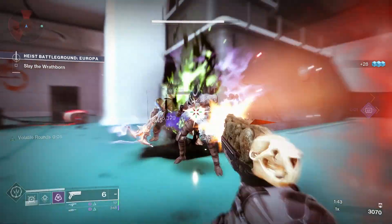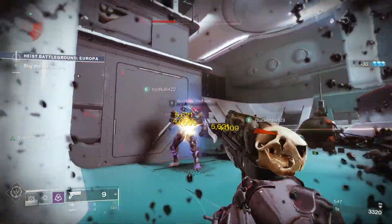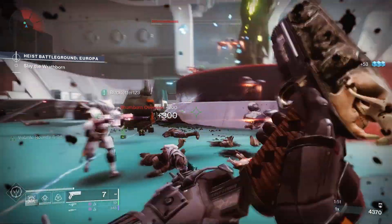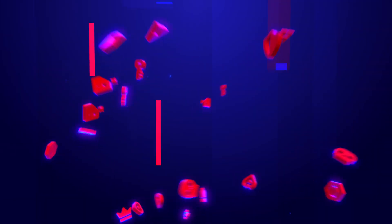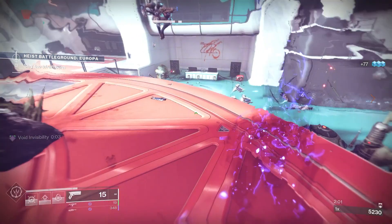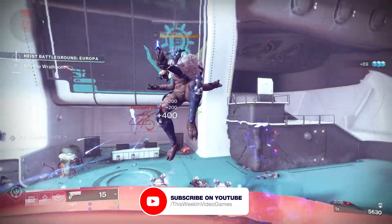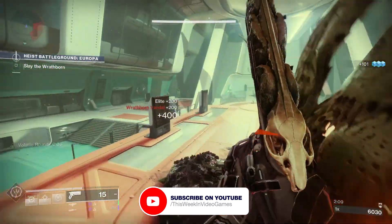Rat King is one of the best sidearms in the game, and it is very easy to get if you've got the right materials. With Rat King it is super easy to become invisible and escape your enemies, plus if you're in a fireteam with other Rat King users then you get increased damage. Today I'm going to check out Rat King in a little more detail, how to get it, plus how to get the Catalyst in Destiny 2.